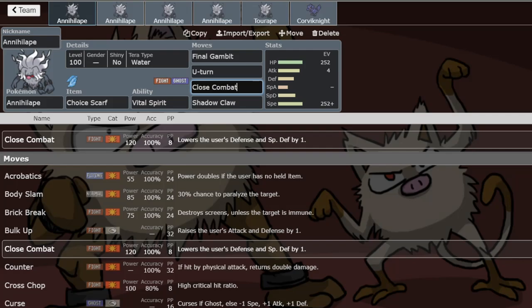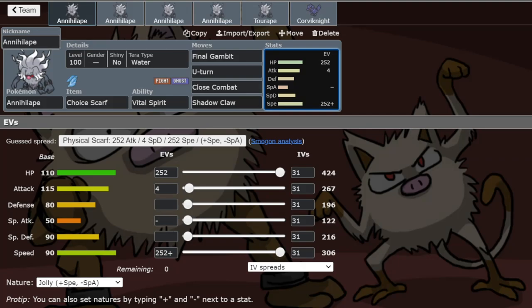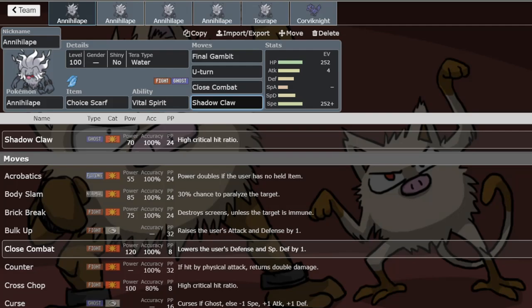Close Combat is still useful — I've clicked it myself when opponents bring Chi-Yu or Chien-Pao thinking they can outspeed us and kill with Choice Specs Overheat or Choice Band Crunch. Close Combat is a guaranteed OHKO on both Chi-Yu and Chien-Pao regardless of attack investment. U-turn is there in case the opponent has Ghost types, since Final Gambit doesn't work on Ghosts — U-turn lets you pivot to something that can handle them. Shadow Claw is a filler STAB move, useful for chipping Dondozo.